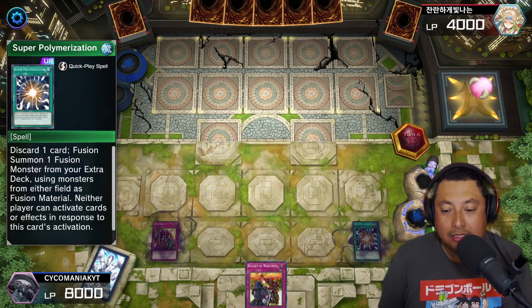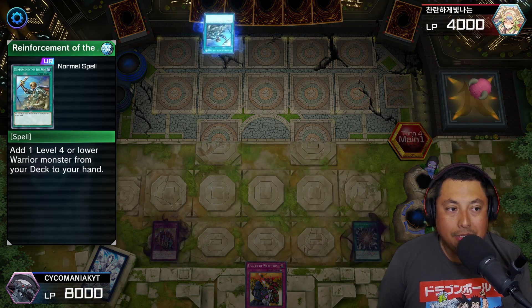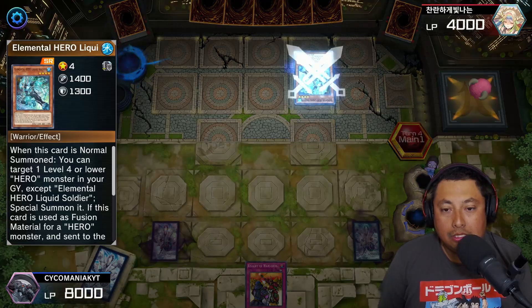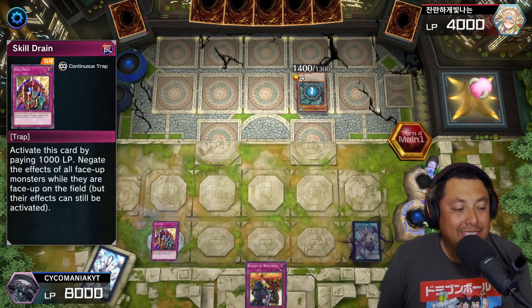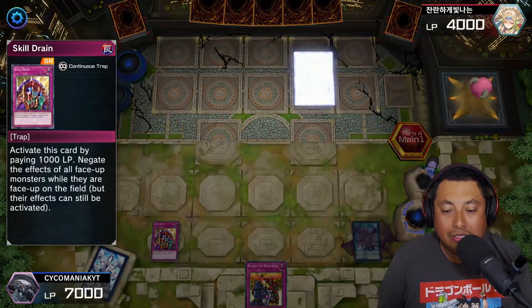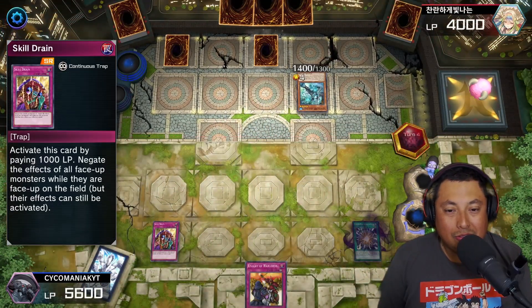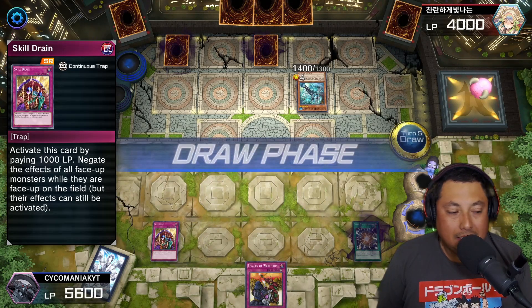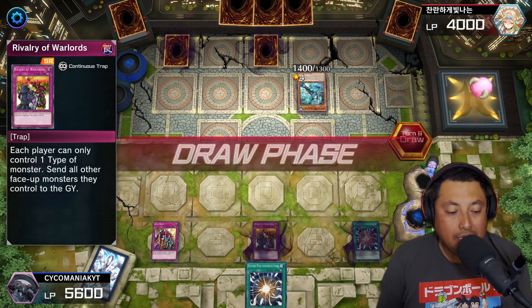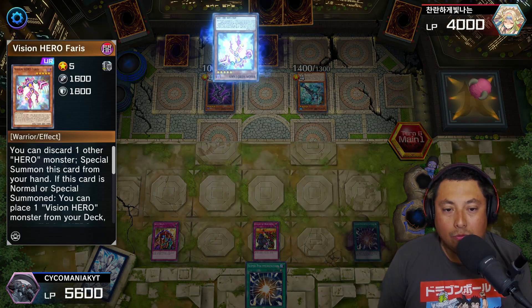I've got two face-downs now — Super Poly and Skill Drain. Got some negation, Ritual summon the Ritual, then we use Skill Drain. At this point I want him to get another monster so I could use Super Poly, but I don't want to let him get anything started, so we just pass. I need a monster — another Super Poly, cool, but I can't do anything so it's another pass. He's already working at a deficit. Then he goes Rivalry of Warlords.